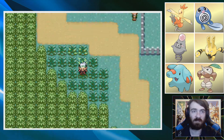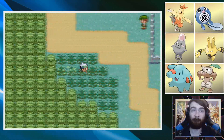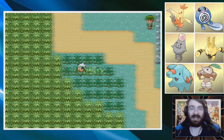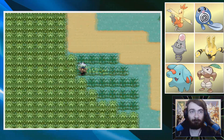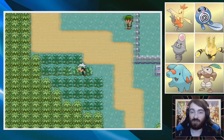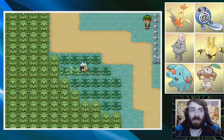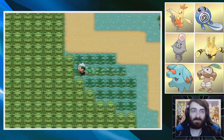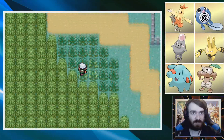Instead, we're just going to kind of beeline towards Watson and check this grass, just in case there's anything interesting over here. This game feels like it has an encounter curse. It's really, really difficult to find encounters and I don't know why. It only seems to get worse per route, which in a way is nice when you're running through an area for the first time. But this is ridiculous — can I get an encounter? Is this grass just dirt grass? I think I've been fooled.